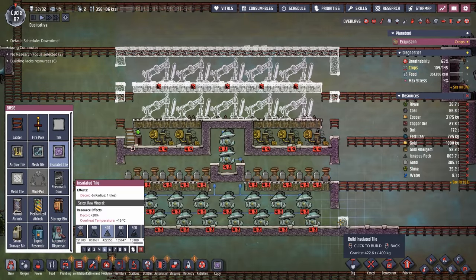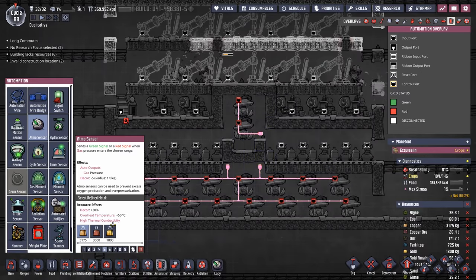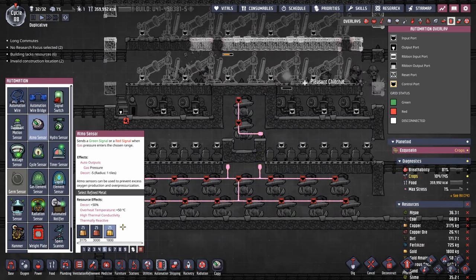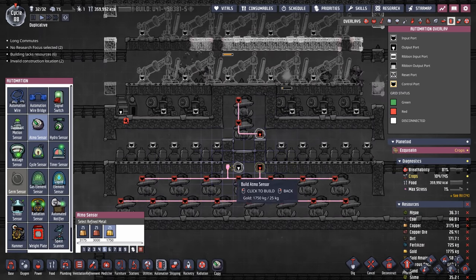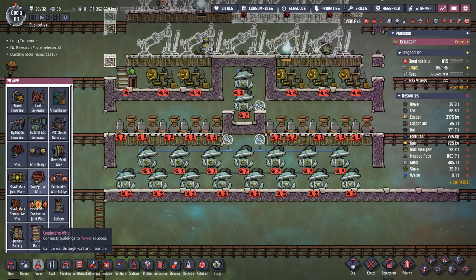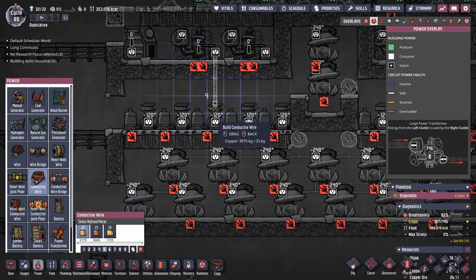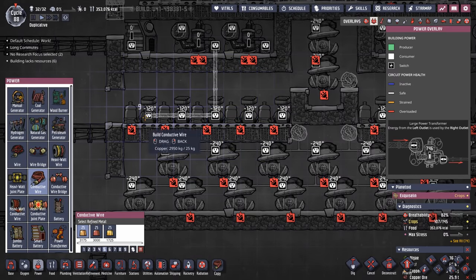Remember to leave some space for your dupes to get in and out because we still have a lot of wiring and plumbing to do. Our Atmos sensors are done so we can finally throw those into place — you don't really have to make these out of gold but for consistency we're going to do that. While the dupes are working on that we can start throwing down conductive wire. Just like in a normal SPOM system we're just going to bring the conductive wire down — it doesn't have to be gold, you're not going to melt the conductive wire.